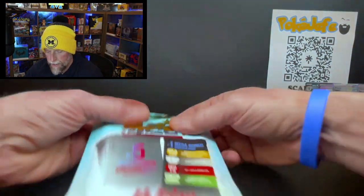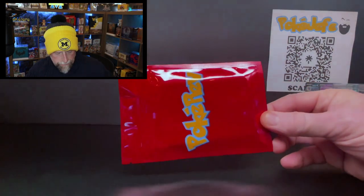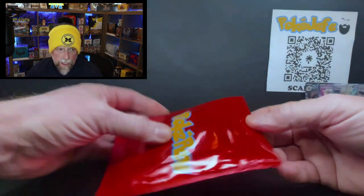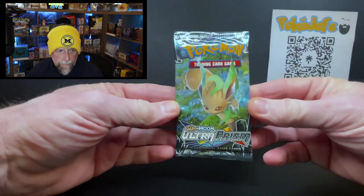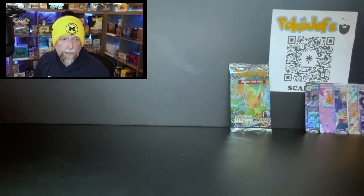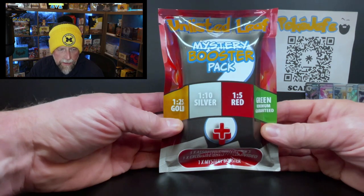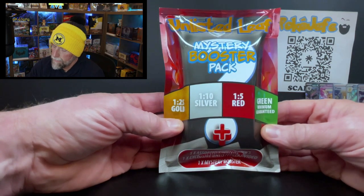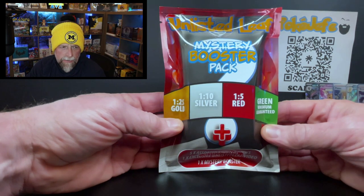The mystery tier for Rev is... red! So we can get X & Y or Sun & Moon. Hey, Ultra Prism! We'll leave that for last. Let's get to the first Unlisted Leaf pack. I've opened a couple of these before — I actually like them, his pack selection was better in the past. I have had better luck with him — I pulled a silver tier, got a Black & White base set pack out of an Unlisted Leaf mystery bag.